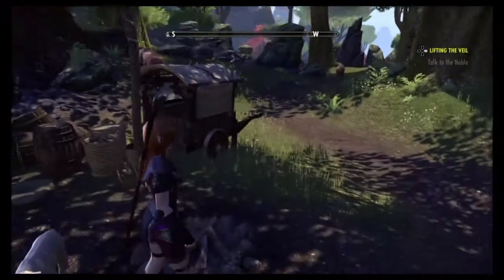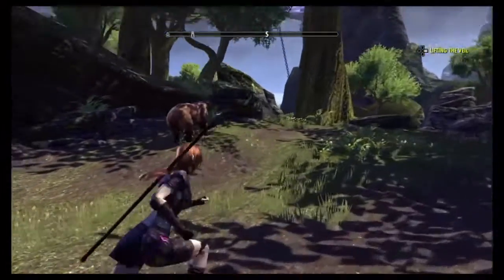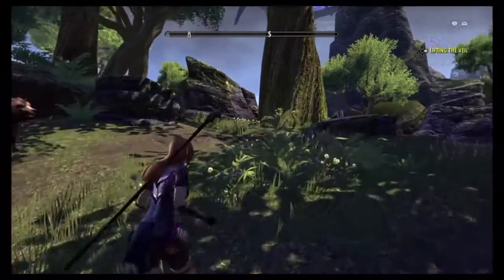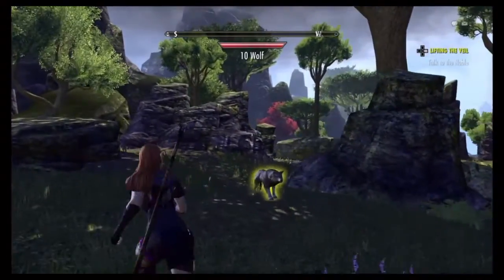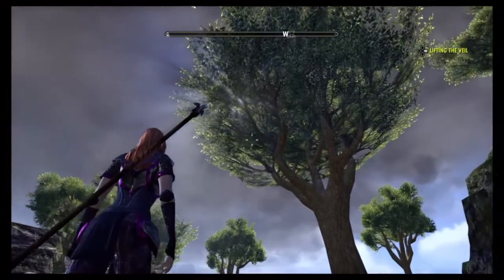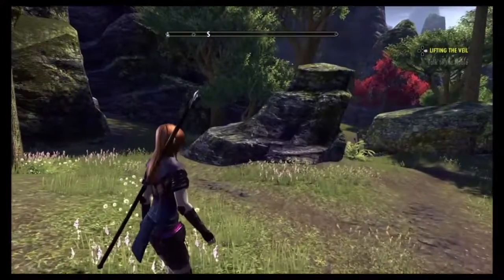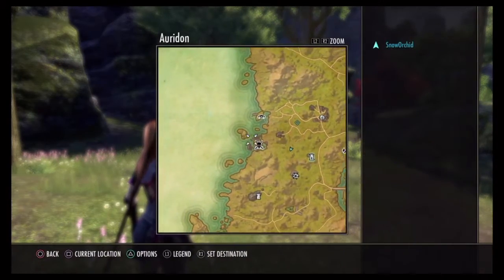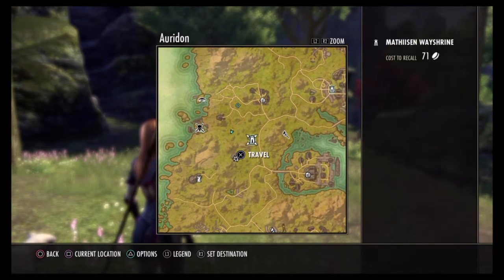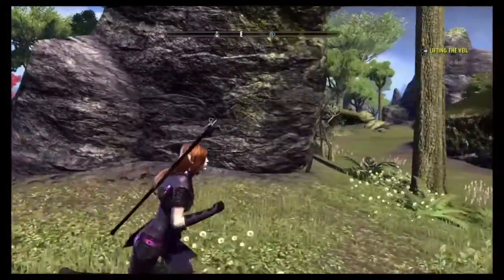Hello everyone, this is Snow Orchid. I wanted to create a video like this because I realized something — when people join me in a game, they don't realize the navigational system that appears on the top area of your screen. I noticed that the icons sometimes don't show things that you have finished; those are highlighted in white.